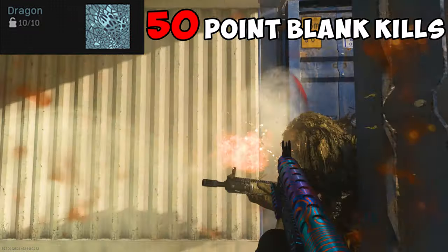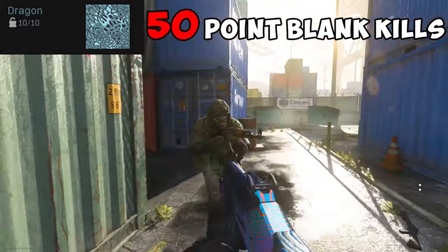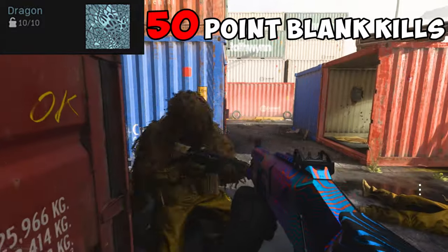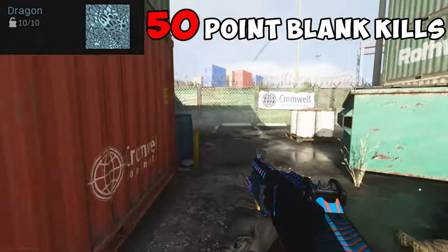Dragon requires you to get 50 point-blank kills. This is one of the harder camos because you'll have to barrel-stuff people in order to get progress. This is one of the reasons I said corner camping was okay — waiting for somebody to walk by and barrel-stuffing them when they don't even notice you is by far the easiest way to get this challenge done. But if you're a man of honor, you can use stuns and smokes instead. Difficulty? Hard for no reason.